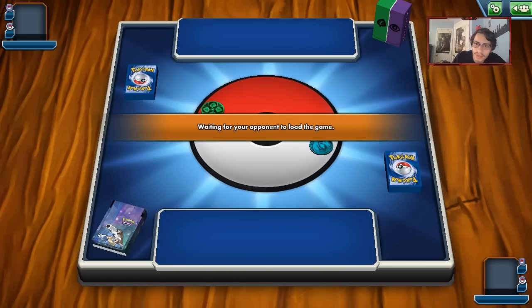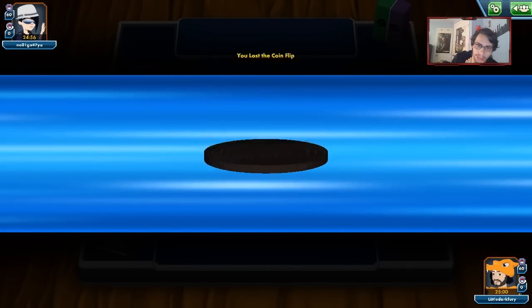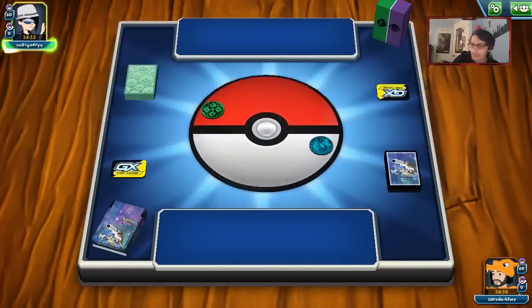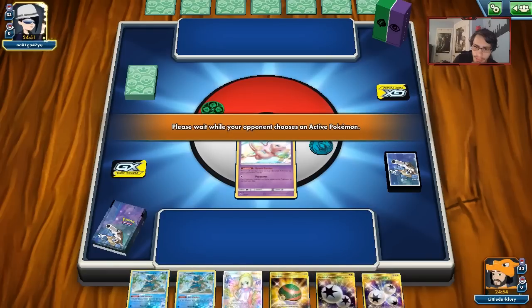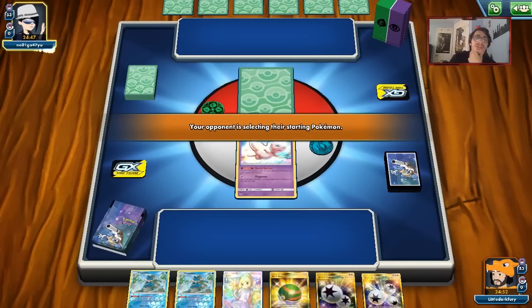We're up against a Grass deck, which is a little weird. We'll see what kind of Grass deck it is. We're losing the coin. We start with a lone Mew, but our hand's not too bad. Grass is obviously not great for us, but we do have a decent amount of alternative attackers.